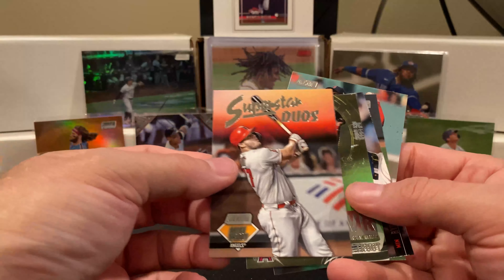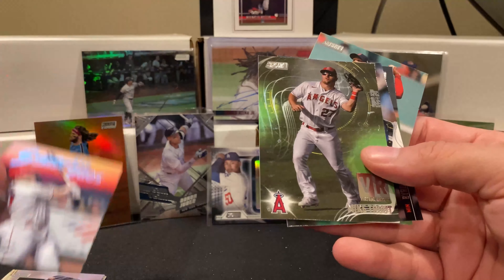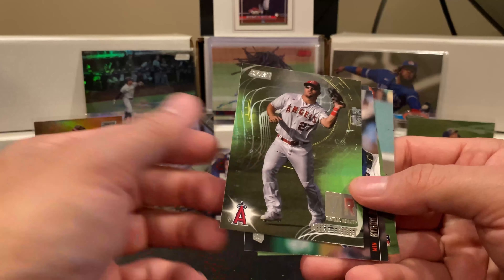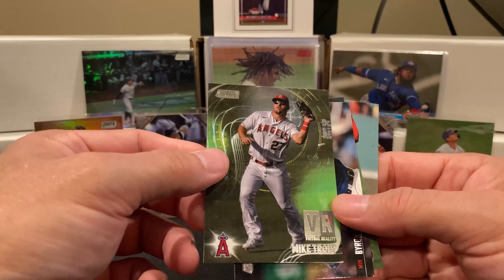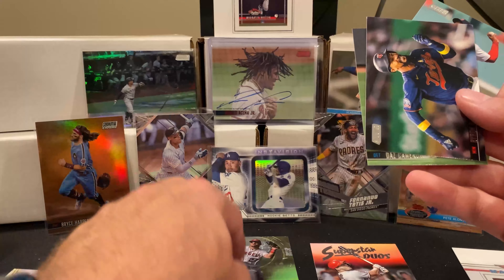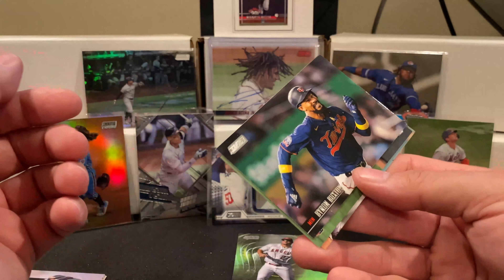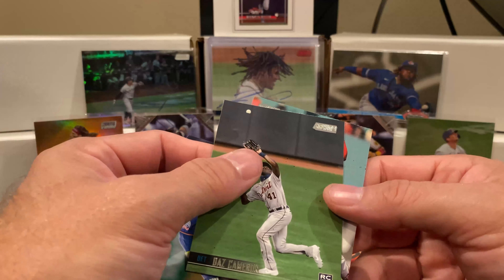Mike Trout on the other side, so we pulled our Trout. Here's our hit — it's a VR Mike Trout, just the regular one. So there's our parallel that was missing from the other pack; we're back to normal. Byron Buxton in base, Taz Cameron rookie, and Edward Rodriguez.